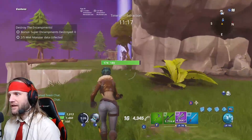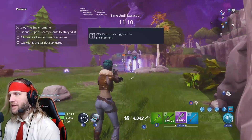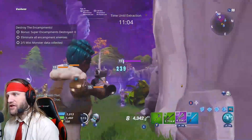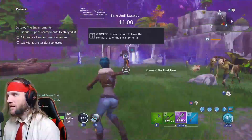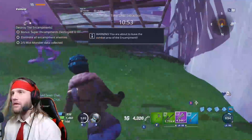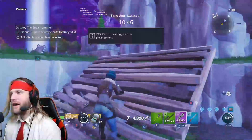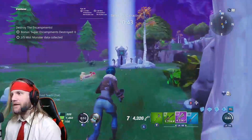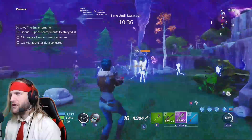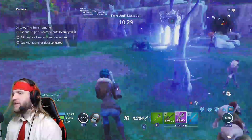As you can see, the encampment has reset, so we're going to engage again and look for the Mist Monster. There he is right there. Oh damn, he's got a shield — that sucks. We got too far away and it despawned. I was kind of unlucky that we got a shielded Mist Monster. As you can see, this one has no Mist Monster spawns, so that's no good. We're just going to retreat and reset and try to pull them out again.